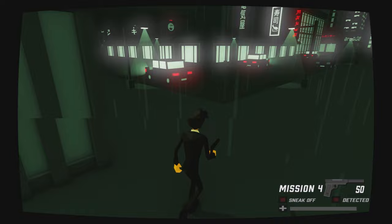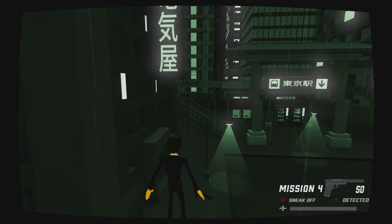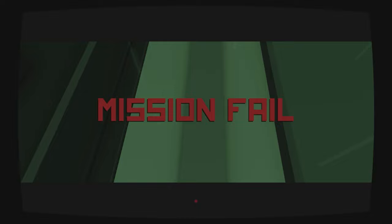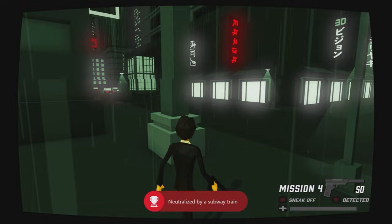Take a left and in this corner you can see a train running across the tracks above. Head up this ramp and, of course, get yourself hit by the train. Just land on the track and get whacked by the train — we get the Tokyo Bullet achievement. We'll then respawn just under the train platform where we died. Take a left and head around to the front of the hotel — but before the front, if you look to the right there is a down ramp for the underground car park. Head down here.